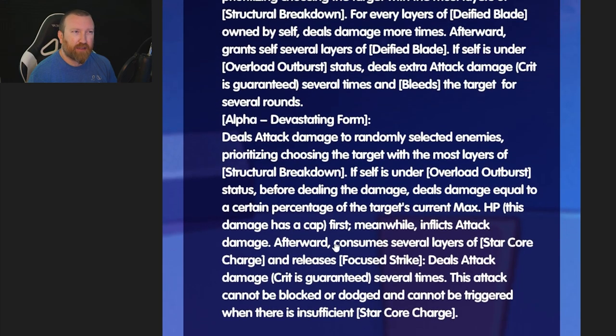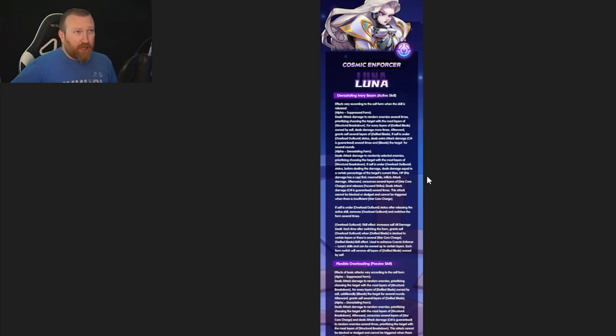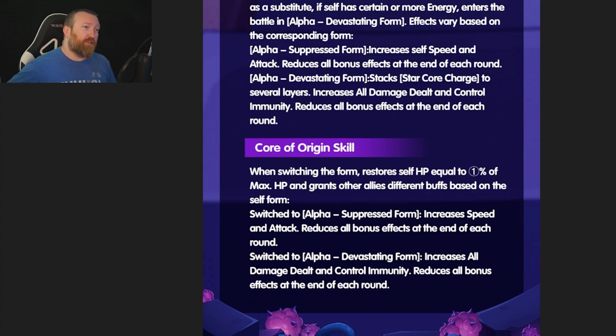I think what they're talking about with switching the form is between these two forms — suppressed and devastating — and you can go back and forth almost immediately. We'll have to see. Overload outburst skill effect increases self all damage dealt each time after switching form. You get that outburst when defied blade is stacked to a certain number or there's several star core charges. There are just so many keywords — it gets ridiculous. That defied blade is used to enhance her skills and can be owned up to a certain number of layers, and each form switch will remove all layers. So she's very much a Drake-type hero, but also a Star Swordsman Mockinbird-esque type hero. The core of origin is interesting: when switching form, it restores self HP equal to a percentage of max HP and grants other allies different types of buffs depending on the form — if suppressed, increases speed and attack like Rogan, reduces all bonus effects at the end of each round; if devastating, increases all damage dealt and control immunity, but reduces them again at the end of each round.